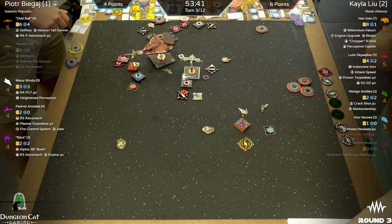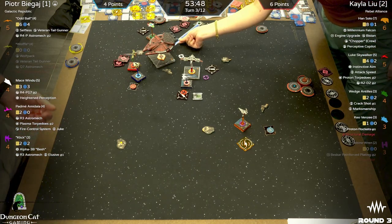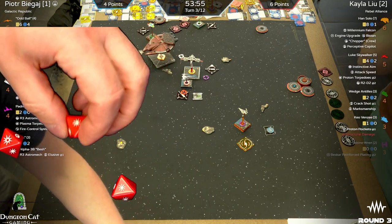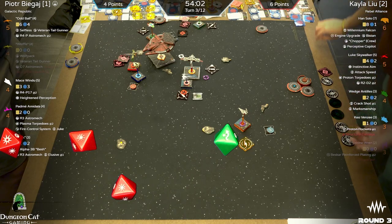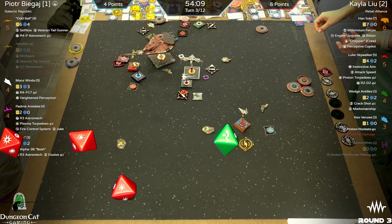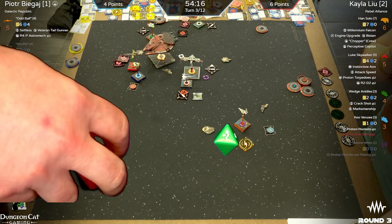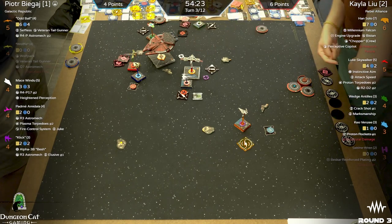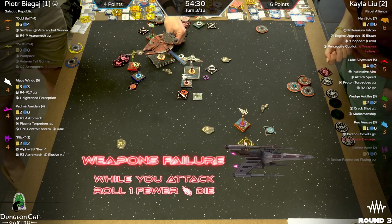Activating Mace into Han at range two — that's pretty good. Real good. Han is taking a crit no matter what. There's the evade — shield the crit. Then hit and crit — the first crit. Evaded one — let's see what the damage cards are. Weapons failure and structural damage. That's a big one for Han. Structural is on Keo but weapons failure on Han is significant.